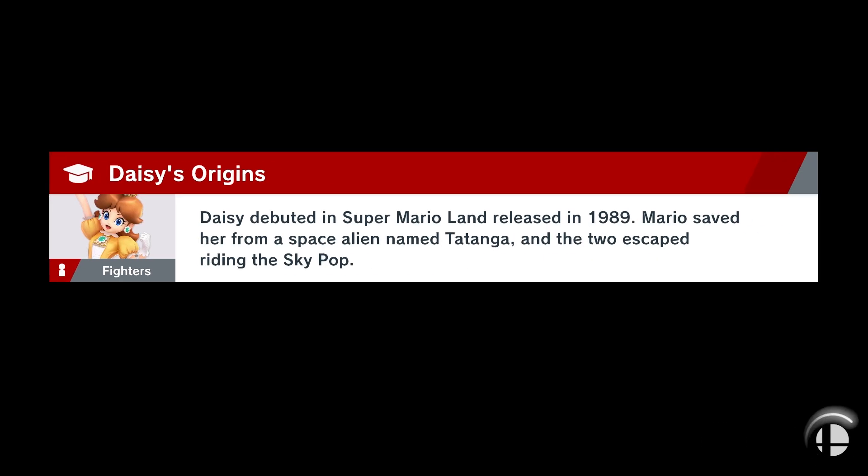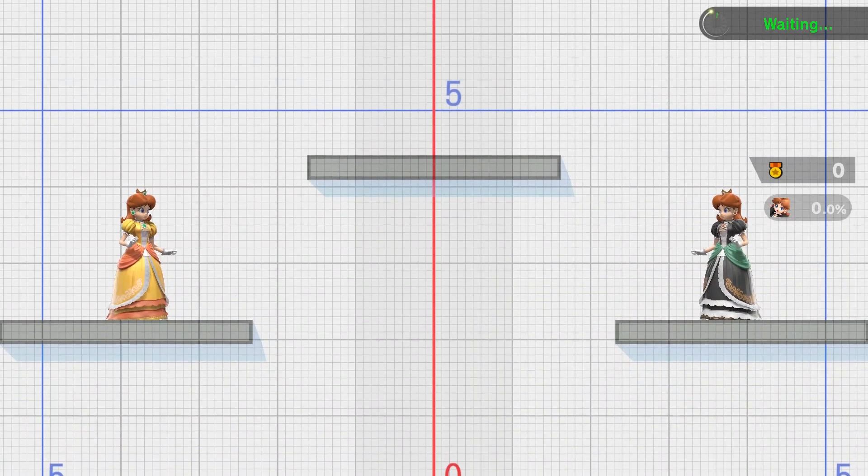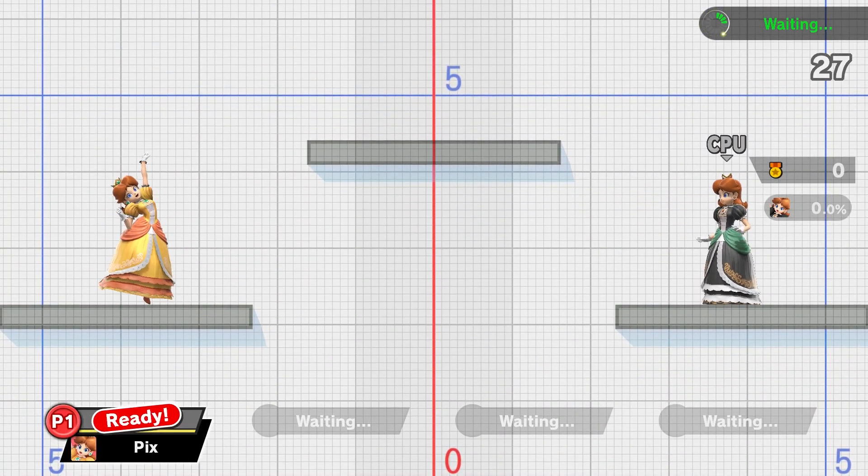We actually get into Elite Smash pretty far into the video, like 10-15 minutes in. I guess that means there's a lot of Daisy players. You can see all of her taunts right here.